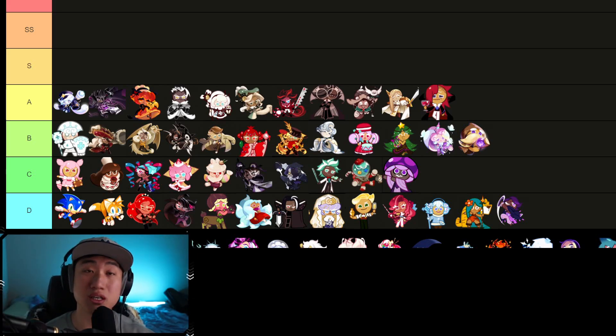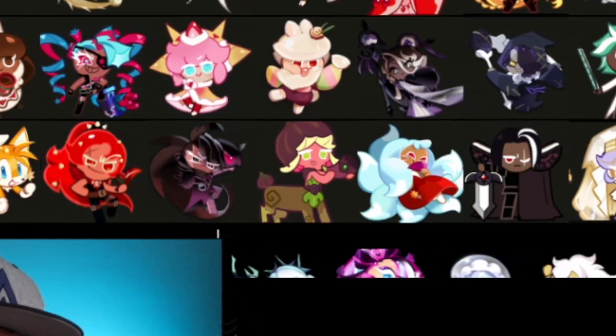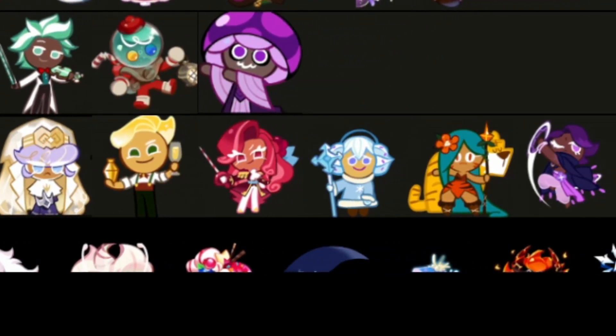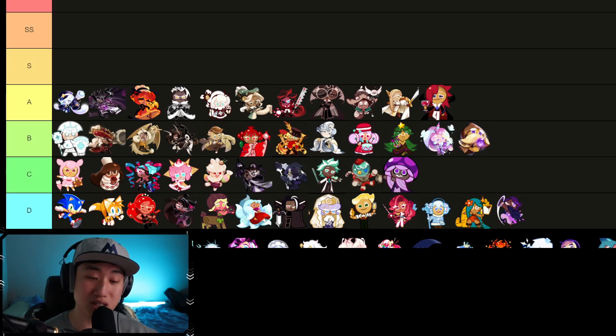D tier — cookies that you should probably stay away from: Sonic, Tail, Chili Pepper, Black Raisin, Fig, Kumio, Dark Choco, Pastry, Sparkling, Raspberry, Snow Sugar, Tiger Lily, and Lilac. These cookies have been in D tier for quite some time now, and I highly recommend you stay away from them and not invest in them, because it's going to be a waste of skill powders and XP Star Jellies.